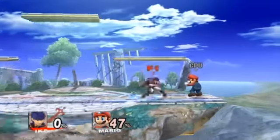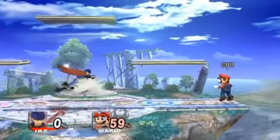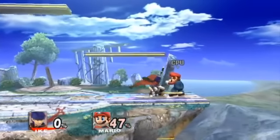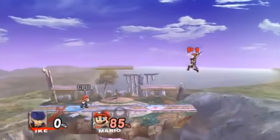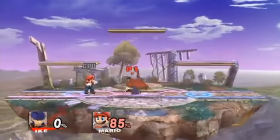Ike has very, very few combos and techs. Using Quick Draw to have little landing lag is an important technique to learn, and it allows Ike to have faster movement. Just short hop to Quick Draw, and as long as you're not too high off the ground, you'll land with little lag for an easy jab combo, up tilt, or something. There's also a technique where after Quick Draw you go into a Counter, and if done right you'll slide a little bit with the Counter — it's useful, but Ike has so few techniques to talk about.